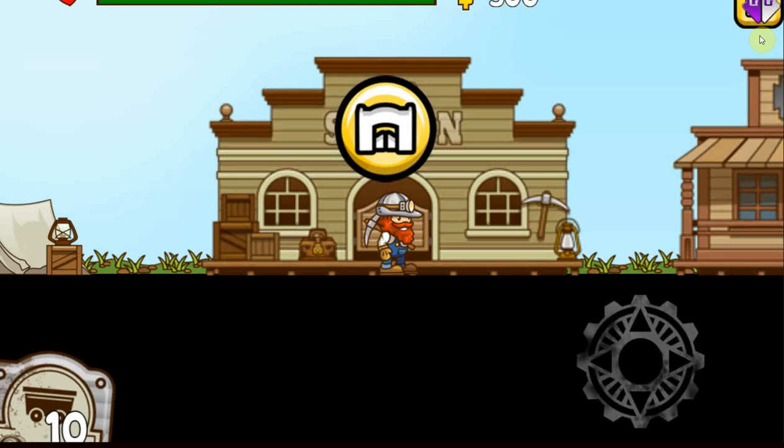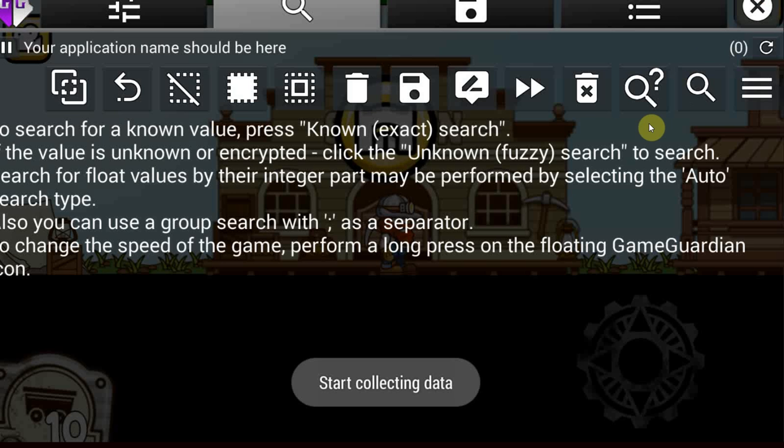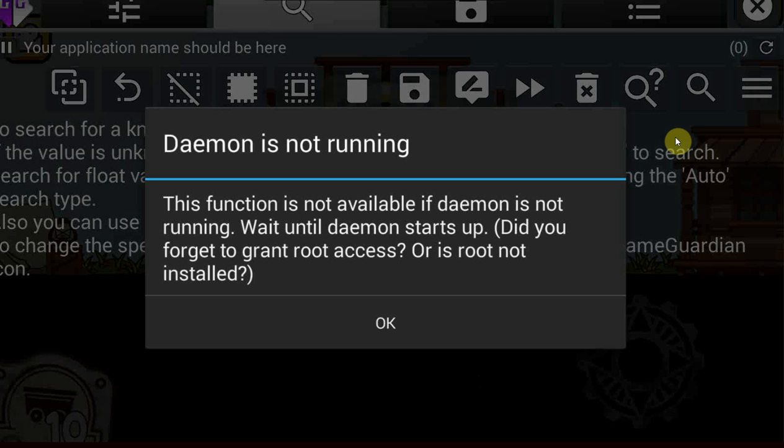Let's go Tiny Miner. Alright, let's start. Let's just scan for value. Daemon is not running — this function is not available if daemon is not running, wait until daemon starts up. Did you forget to grant root access or is root not installed? This can't be true — people on the internet say it doesn't need a root.